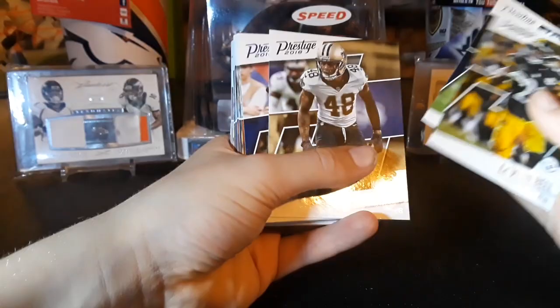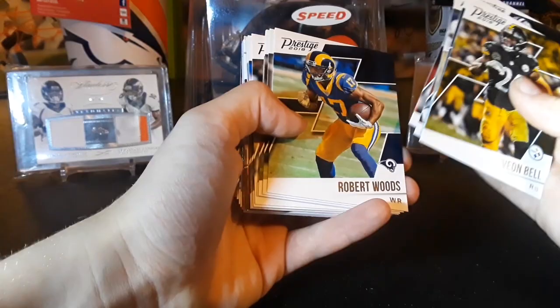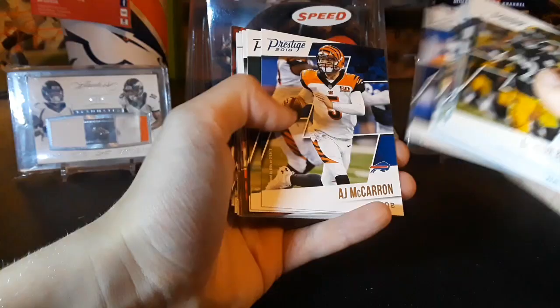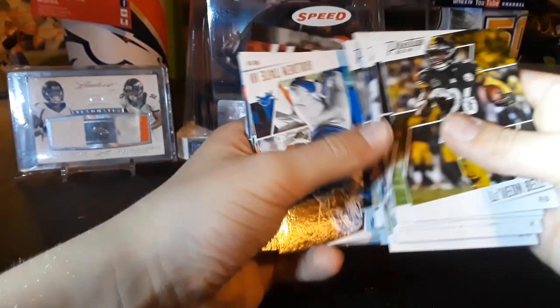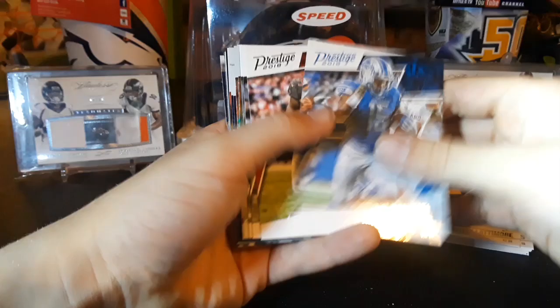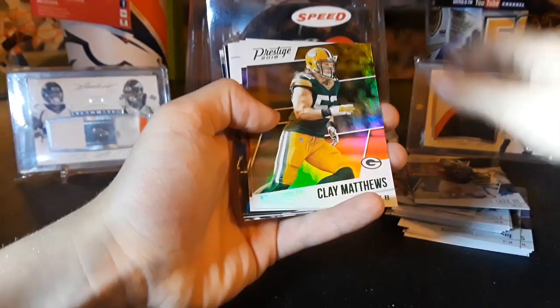Got lots of cards in here. Alright, we'll go through it like this. We got Demarcus Lawrence, Le'Veon Bell, OBJ, Brandon McManus, Clay Matthews, Fitz, Robert Woods, Dez Bryant, Carlos Hyde, Von Miller, Marshawn Lattimore, Landon Collins, AJ McCarron, Devante Adams, Sam Bradford, Malcolm Jenkins, Gino Atkins, Golden Tate, Lavonte David, Julio, Mack, Malik Hooker.